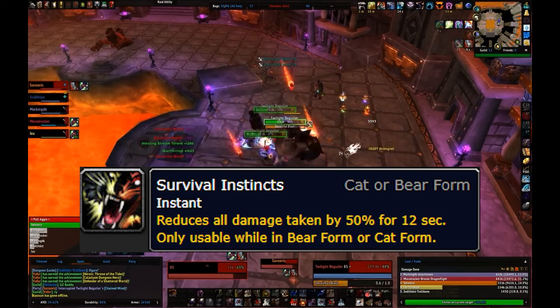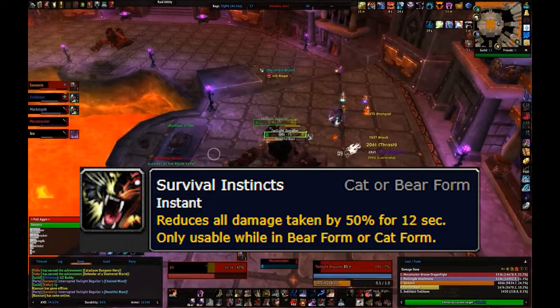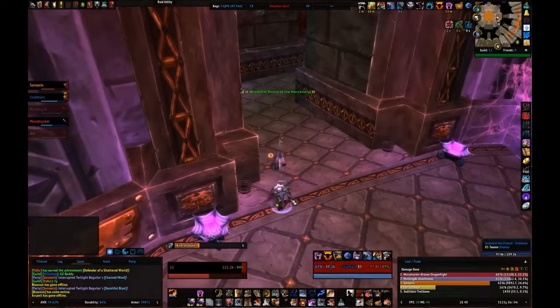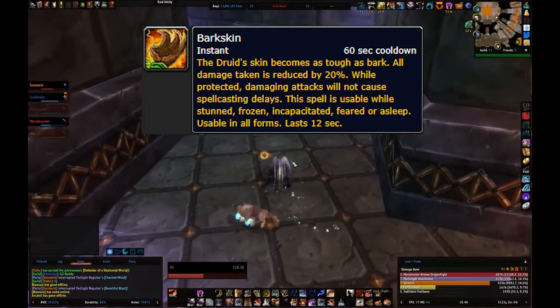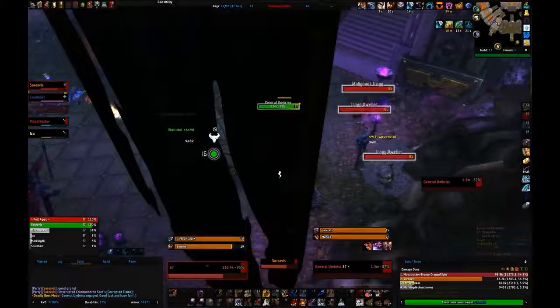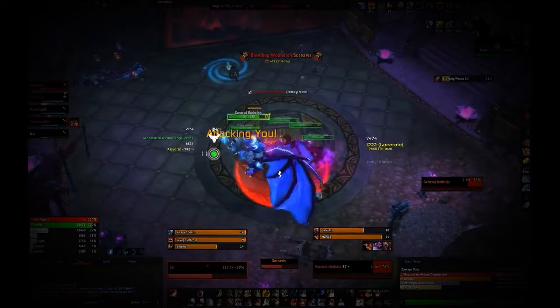Your defensive cooldowns are straightforward. Survival Instincts gives 50% damage reduction for 12 seconds on a 3-minute cooldown. Frenzied Regeneration increases your HP by 30% for 20 seconds and can be either a self-heal or a healing received increase depending on whether you take the glyph. Barkskin is a 20% damage reduction for 12 seconds on a 1-minute cooldown. Feral Charge and Skull Bash are your interrupts, and Feral Charge also serves as a mobility tool.